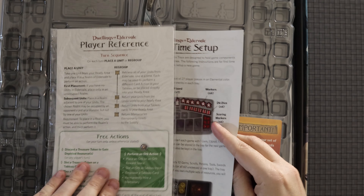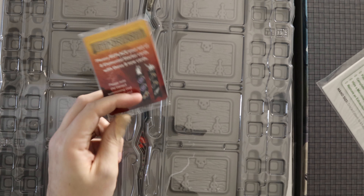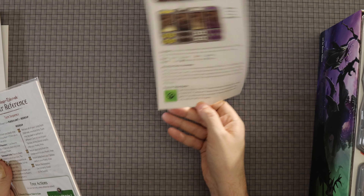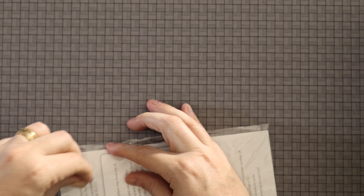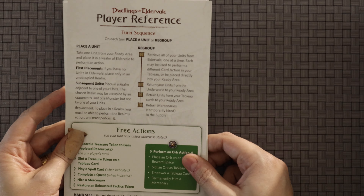We have our player references here. These are thick with a glossy finish. It seems pretty complete as a player aid. There's also a first-time setup guide that's going to tell me how to put everything away — lovely. Important note: replace your set of eight elemental starter cards with these eight new cards. I'm going to keep that one sealed so I don't mess myself up.